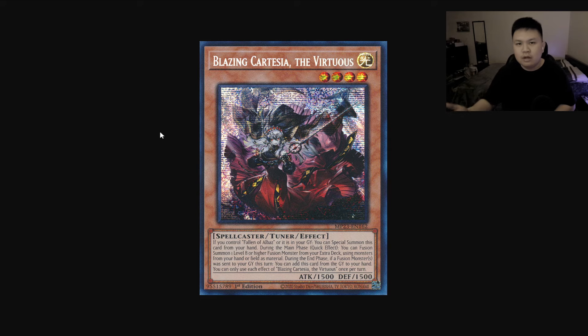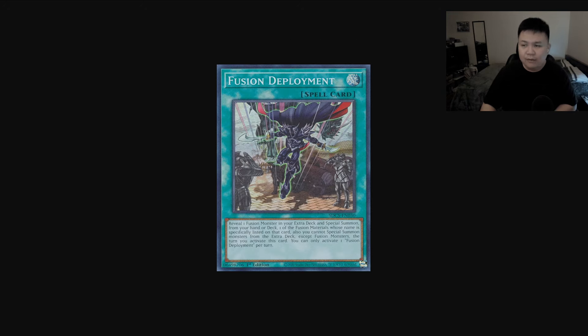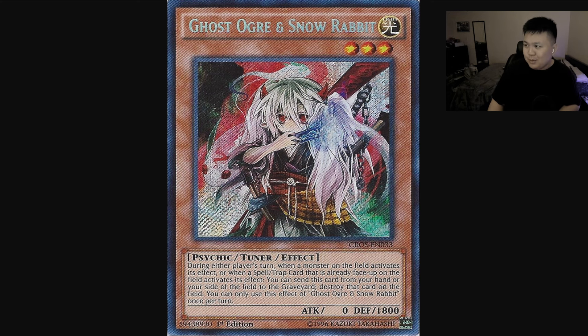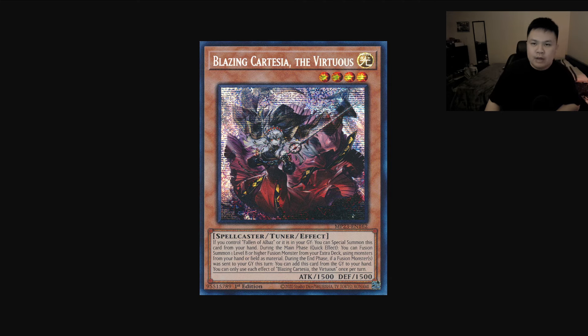Another application: you can stop Blazing Cartesia with this card. Branded has been gaining a lot of popularity recently — people are fiending to play this deck. Ghost Ogre into Cartesia is very solid. Let's say they activate Fusion Deployment, summon Cartesia, then Normal Summon Alibur. At this point you can't Valer or Impermanence because you'll hand loop yourself — they'll chain Cartesia, get Alibur off the field, and resolve. But if you have Ghost Ogre, you can hit Cartesia and that's super good.